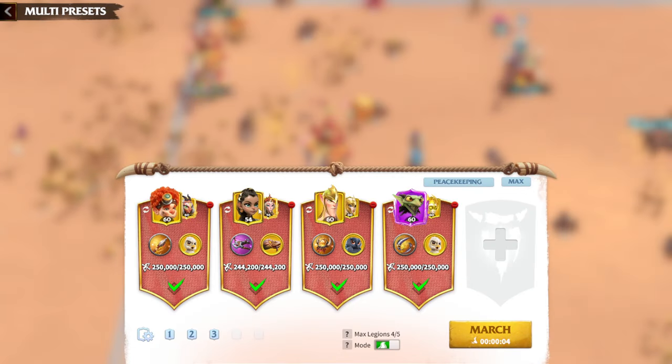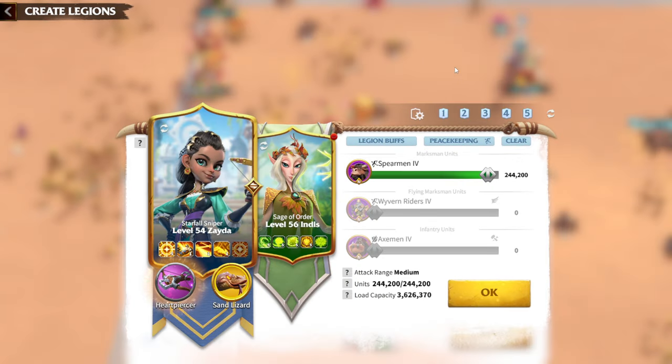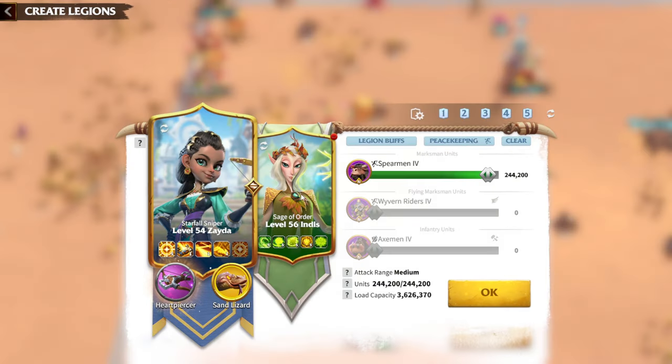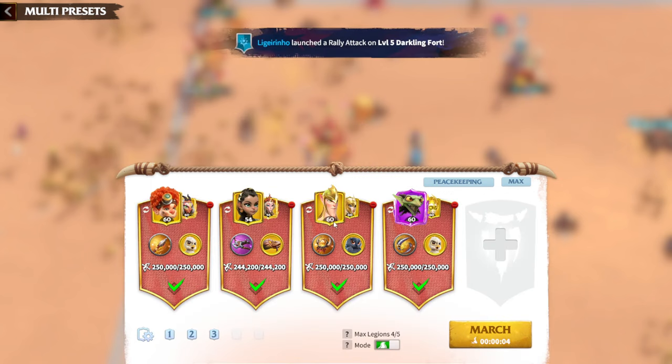The next legion features the newest hero — unfortunately I don't have Magrat yet and I'm hoping to get her from the Wheel of Destiny. Until then, I'm running Zaida and Indis. The artifact is an epic Sand Lizard, which isn't amazing but looks fine. Indis is one of the most unique legendary heroes in the game because you can use her in almost any hero pair, making this my second legion.